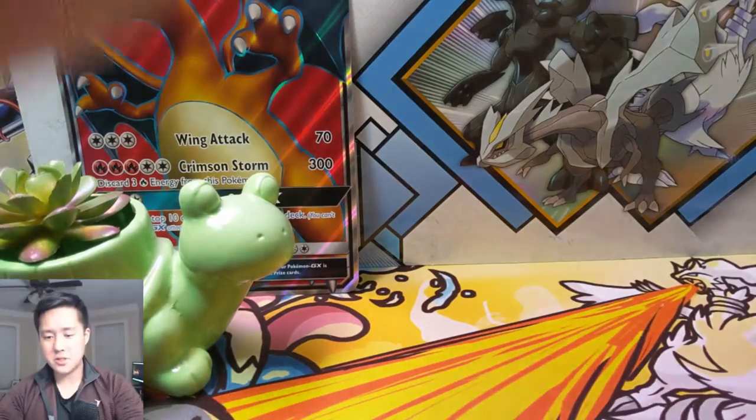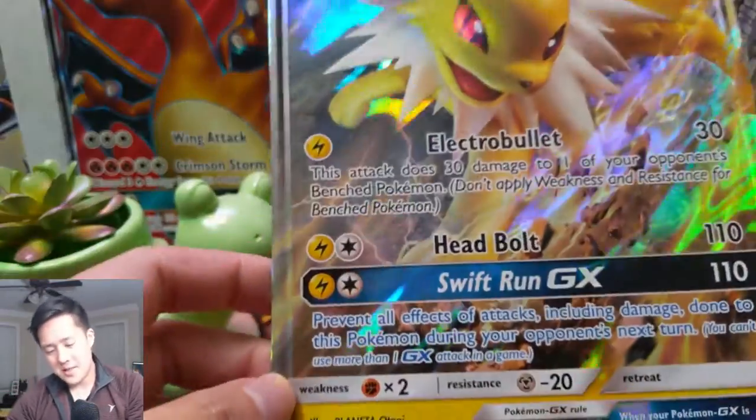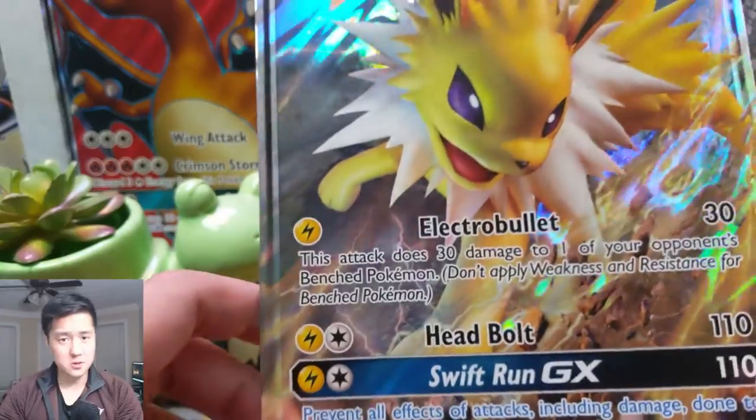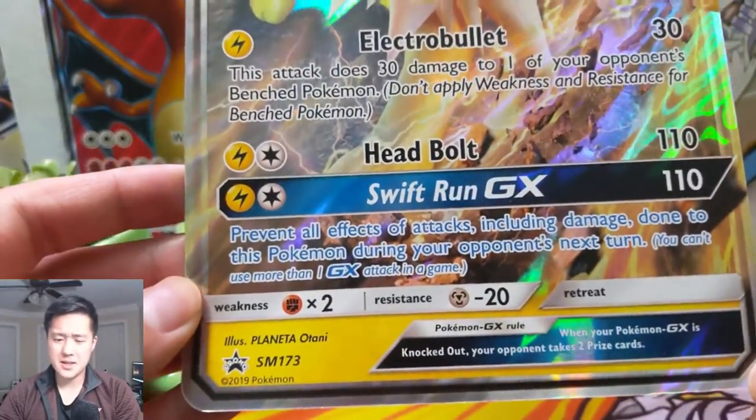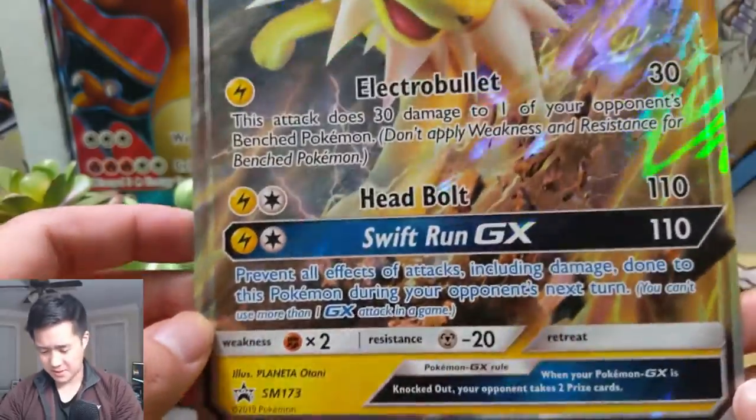All right, last Eeveelution — Jolteon. I think as far as the initial three, Jolteon was my favorite. Even with Umbreon and Espeon, I think I liked Espeon but I think Jolteon was still the best.